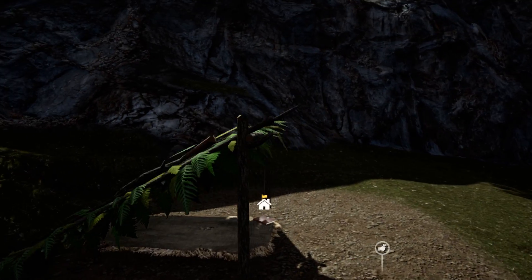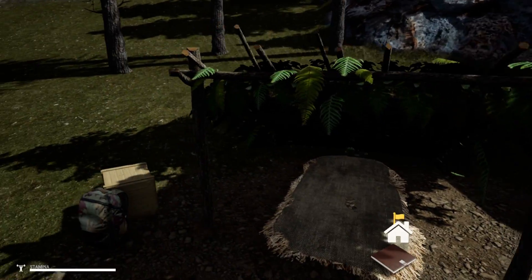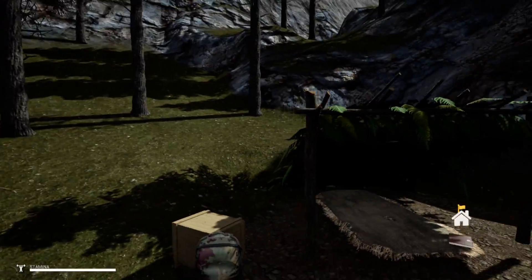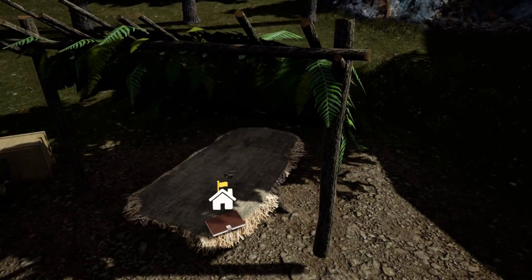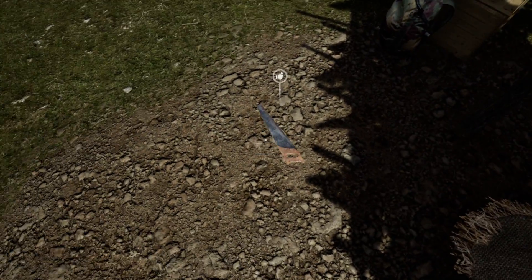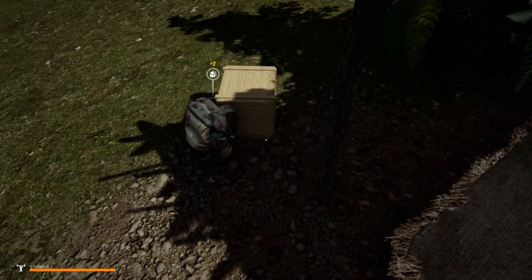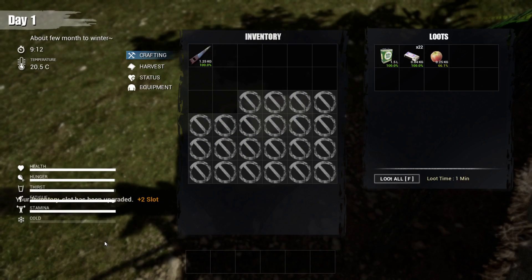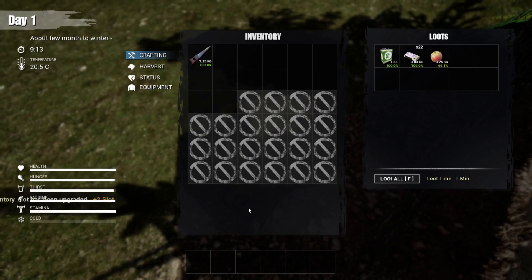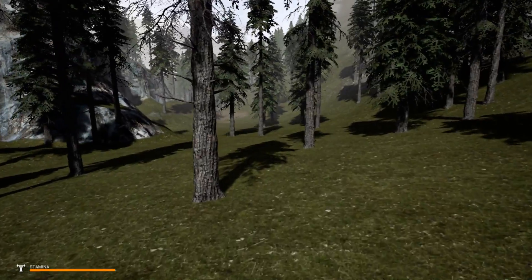Another thing that changed is these beginning huts here. You can see they no longer have a 'destroy shelter' command. Once you actually get another shelter under your name, they are — you can destroy them with the axe. You still get the same resources from them. However, you get less leaves and less branches, but you get the same amount of sticks and ropes.